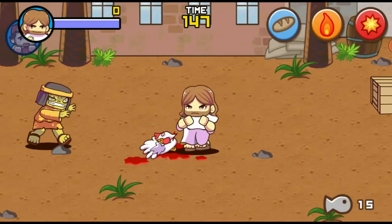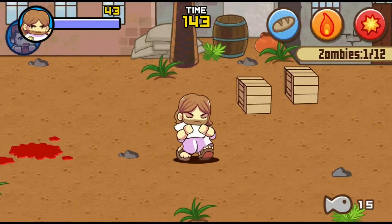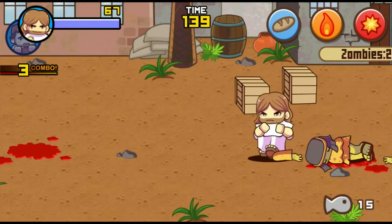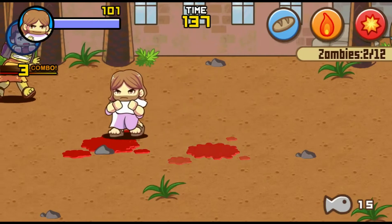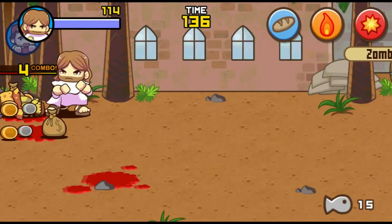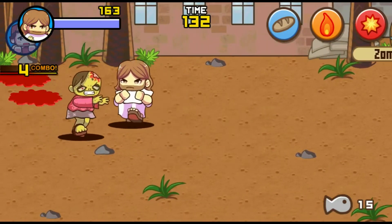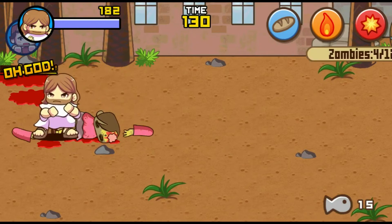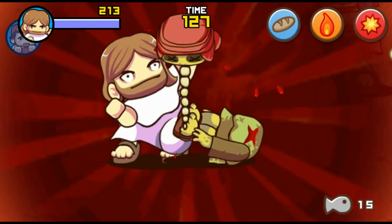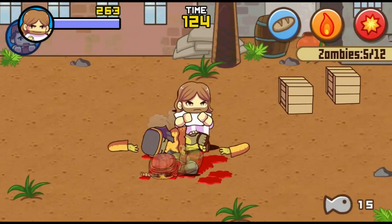This level isn't much different than the first two — we just need to kill 12 zombies — but I'll introduce one of the game's more interesting mechanics here. When we punch enemies, we have a slight chance to stun them. After we stun them, a meter appears above their head, and if we press attack again while it's in the red area, we perform a divine punishment, as you just saw. Divine punishments are useful because they kill strong enemies instantly and give us more points.